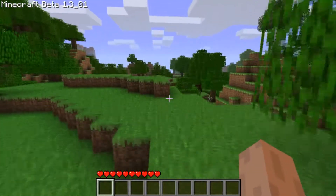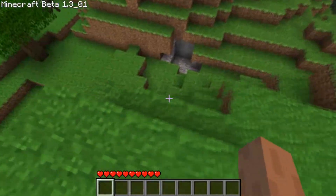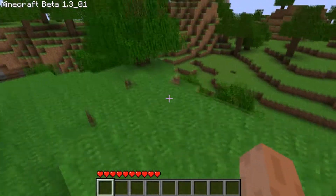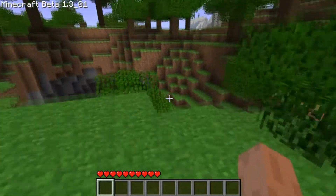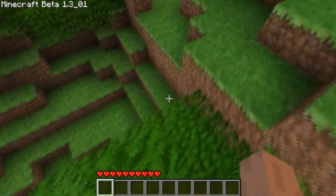1.3 also added beds to the game, added three new half blocks I think it was, and added a new lighting system, which you can see by the shadows and stuff on the round stuff.